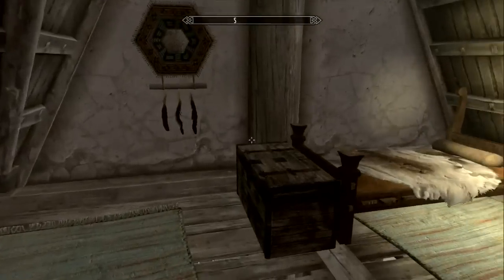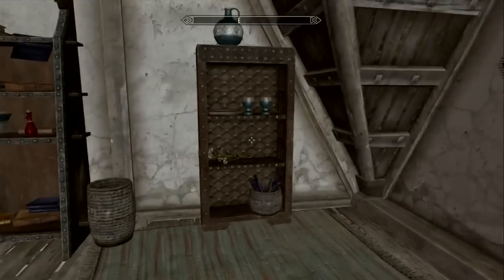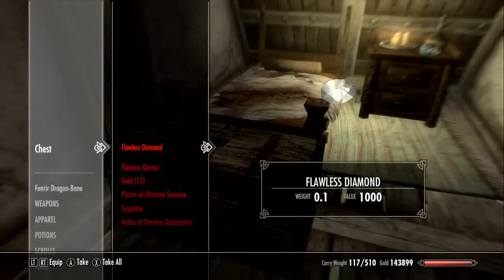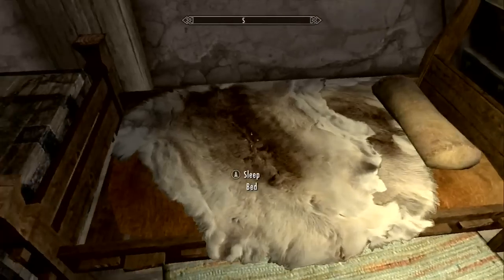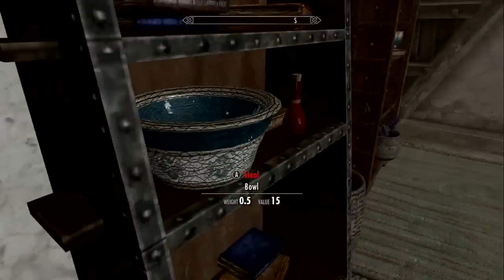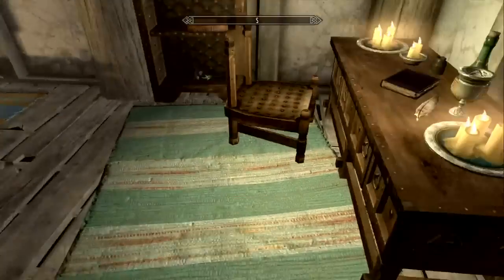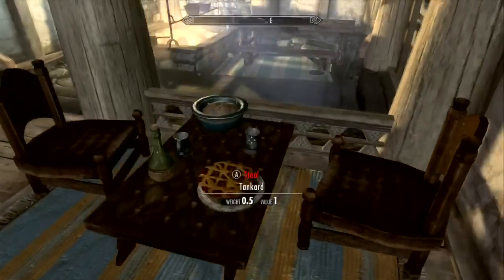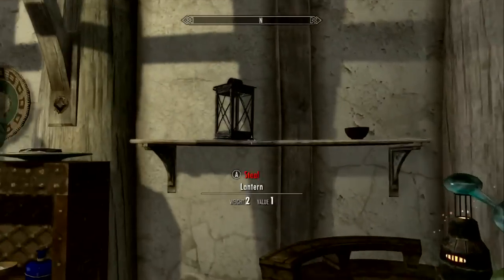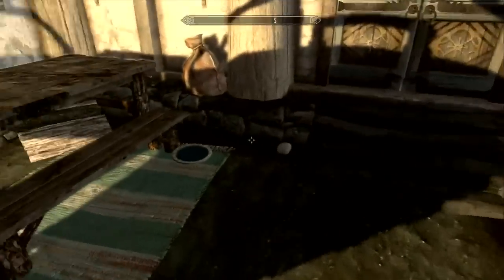This guy doesn't even have a little note saying what he is or anything — that's weird. Unless they just made a totally random house in the middle of nowhere with a uniquely named guy that attacks you, with nothing telling you who he is or why he attacks you. Maybe he exists somewhere in Elder Scrolls lore, I'm not sure. Other than that, this seems to be a pretty unimportant place.